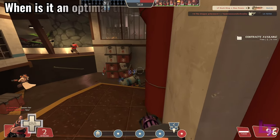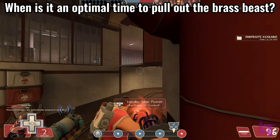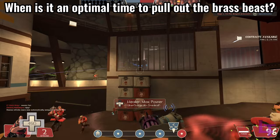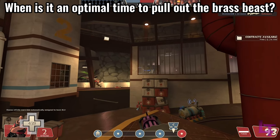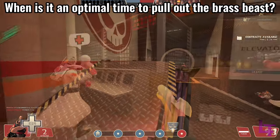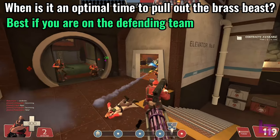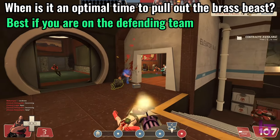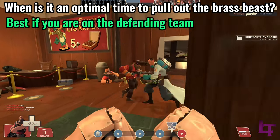With all this being said, when is it an optimal time to pull out the Brass Beast? With its strengths and weaknesses, the Brass Beast struggles immensely on offense, since its weaknesses far outweigh its strengths in offensive situations. Defense is where the weapon can truly shine, since you won't have to move about as much, so you will spend more time revved, and you only have to worry about the long priming time when you go to reposition.